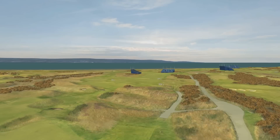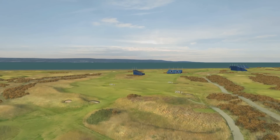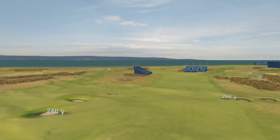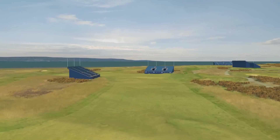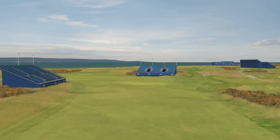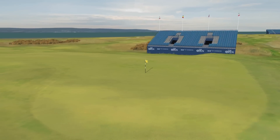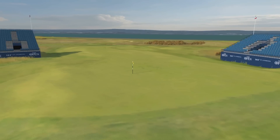The sixth hole features a blind drive over a mound to a fairway littered with bunkers. A successful tee shot has to be threaded through the gap between the coffin bunkers on the left and a further six traps on the right, leaving a relatively short approach to a green protected by a swale at the front and gorse bushes to the rear.